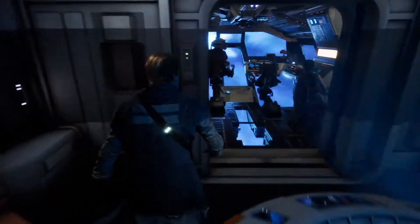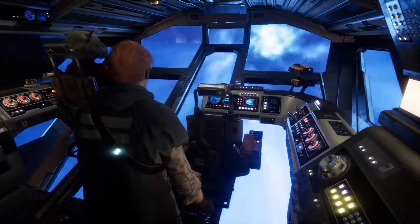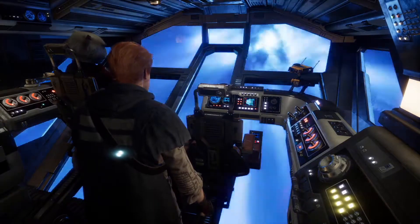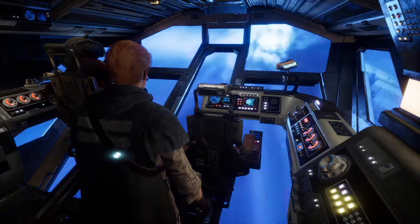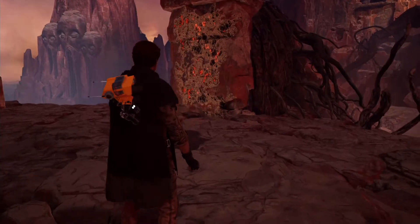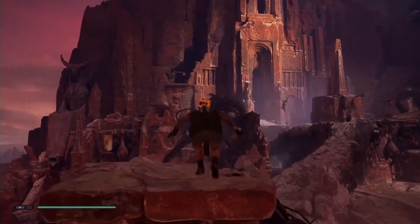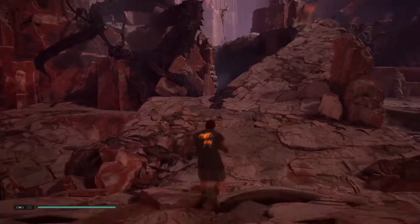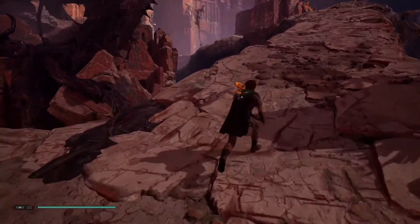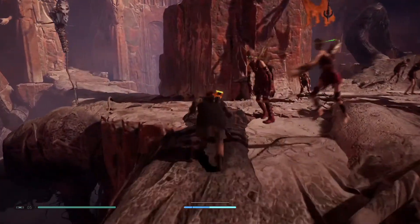This video is in a similar vein. After progressing the story on Dathomir to the point that Cal has obtained the climbing claws, you're ready to fight this boss — or you can do like me and wait till you finish the story and come back for him. This time we're locating and defeating Nidak Alpha on Dathomir and we're gonna grab four chests along the way, so start off by making your way over to the first meditation point on Dathomir.